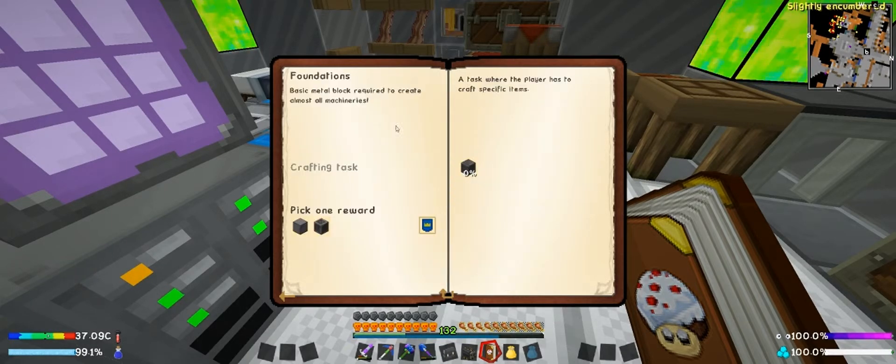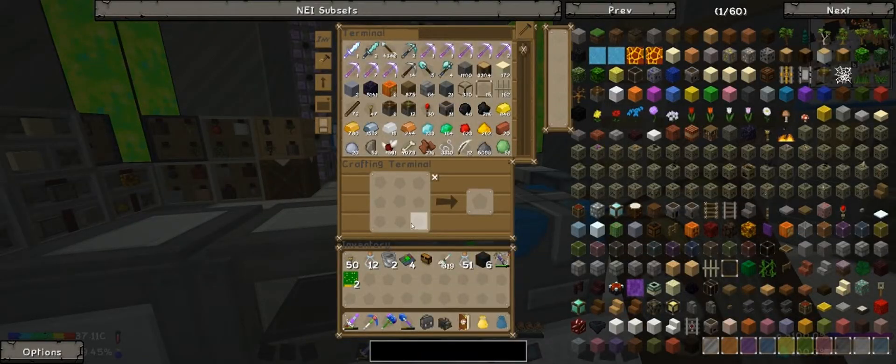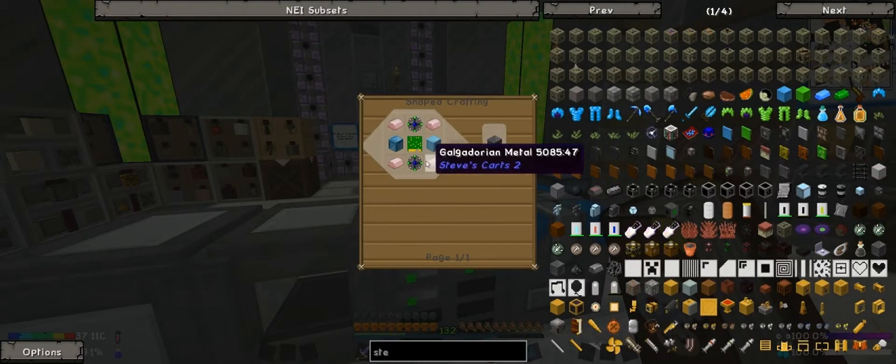Let's see what this next quest is — Foundations. Basic Metal Block. So it's four steel casings, used to create all machines, apparently. Block of steel or a Dark Steel Block. Let's look at how to make steel casings. Apparently I already have one — must have gotten that from a questline.